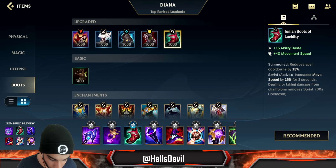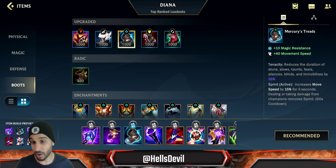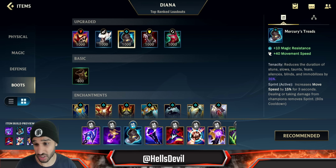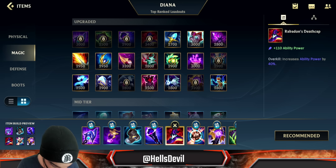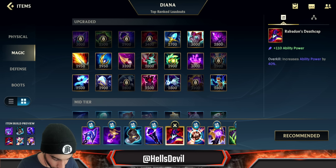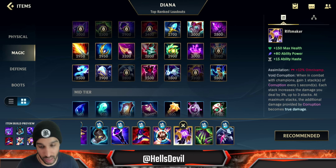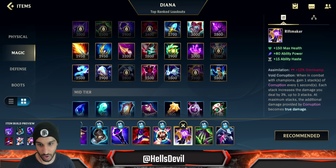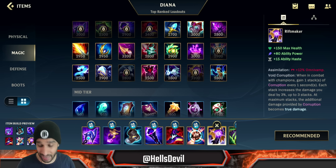For boots, it looks like he goes Ionian Boots of Lucidity but I actually recommend Mercury's Treads. It's situational but generally you need Mercury's Treads because you don't want to get chain CC'd as Diana - you want to be able to dash around all the time. After Luden's Echo, Prophet's Pendant, and Void Staff, you go Rabadon's Deathcap, then finish off the Infinity Orb, then Riftmaker. If you're against a lot of tanky enemies, skip the Infinity Orb and go straight to Riftmaker after Rabadon's Deathcap.